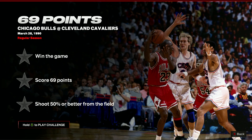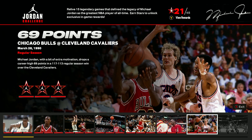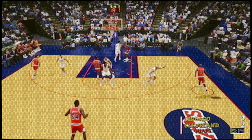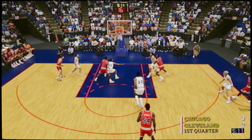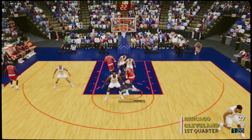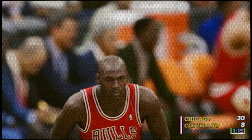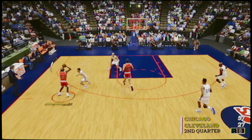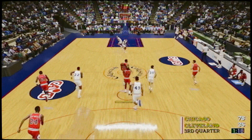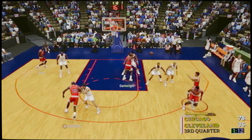The 69 points challenge requires you to score 69 points with Jordan whilst finishing with a field goal percentage of over 50%. Make sure you're very comfortable with Jordan's release, then try to green as many threes as possible — run the same screen play and just keep throwing them up. If you're struggling to get the points, increase the quarter length or bump up your 3-point success rate. Since you need to hit at least half your shots, only take shots when you're basically wide open. Once you've got the points, don't take any more shots with Jordan unless you're comfortably over the 50% field goal target.